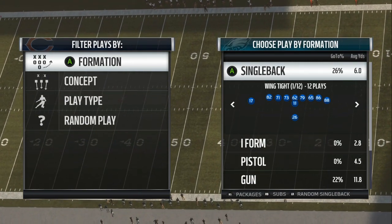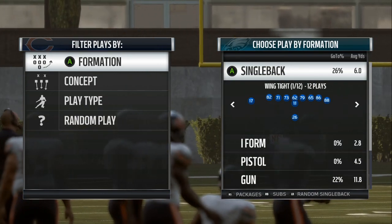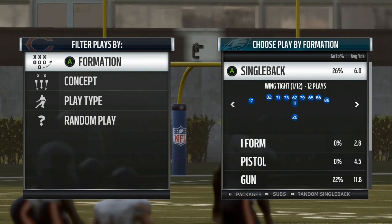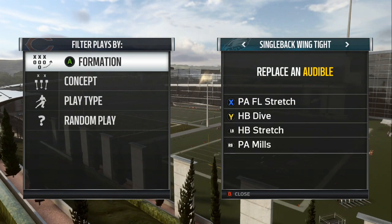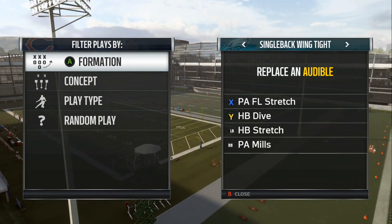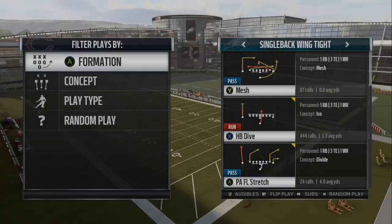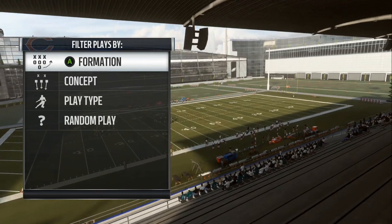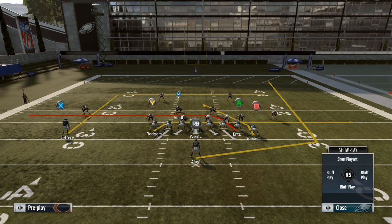We are in the Philadelphia Eagles playbook. If you want me to do another offensive playbook, let me know in the comment section. We're going to go into the wing tight, and I'm going to set my audibles. I got PA FL stretch, halfback dive, halfback stretch, and PA mills. Mesh is my come-out play — that's what I would pick every time. We're going against random cover 2, so this is the play art. There are two different ways you can set this up.